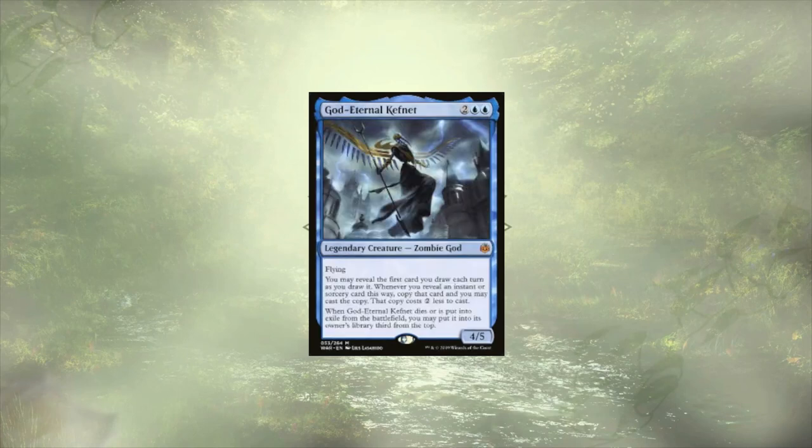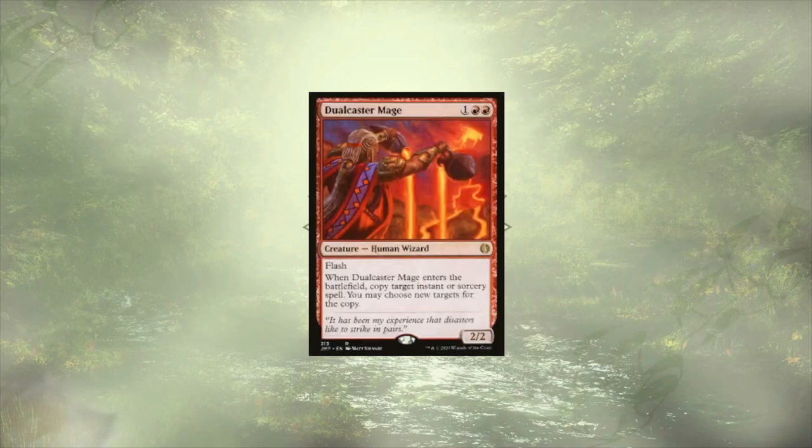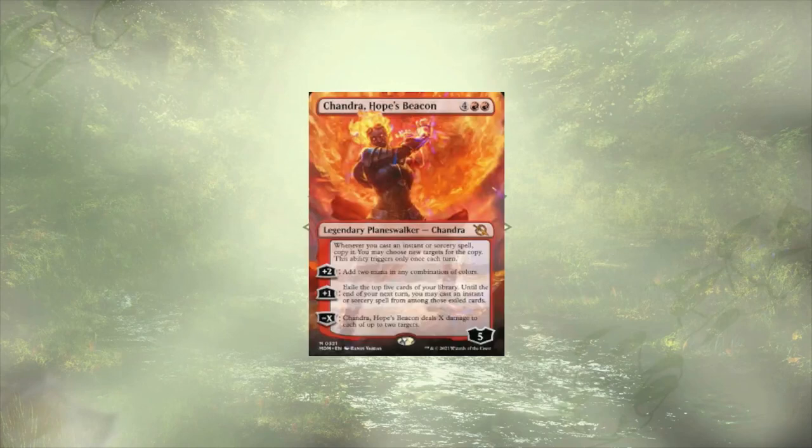God-Eternal Kefnet is a repeatable way to create cheaper copies of spells as we draw them. A two mana discount on draw is powerful, and we still get to have the original spell in our hand to cast later. Dualcaster Mage can be flashed in to copy an instant or sorcery, and it doesn't have to be one that we control, making it a potentially sneaky counterspell. Chandra, Cub's Beacon is another way to copy one spell per turn with the ability to generate mana, offer up free spells, and deal damage built in.